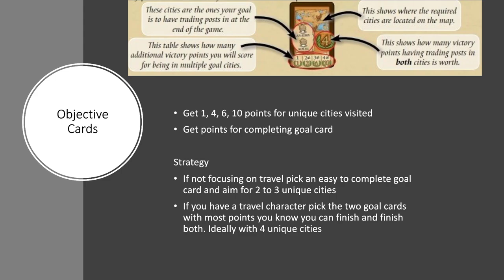That's not the only way you get points — you get them from visiting unique cities on the cards as well. Because you have 2 cards, if you visit one of those cities you get 1 point; 2 of them, you get 4; 3 of them, you get 6; and 4 of them, you get 10 points. So if you have 4 unique cities on your 2 cards and you complete both of them, you're going to get 10 points plus the points for finishing the cards — adding up to about 20 odd points. That's a lot of points, and remember we're aiming for 80, so that's a good chunk of what you need.